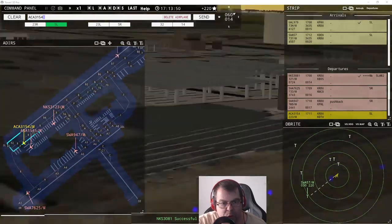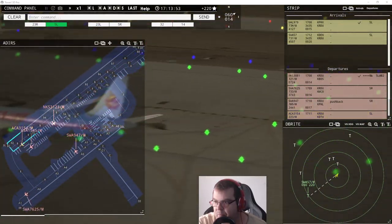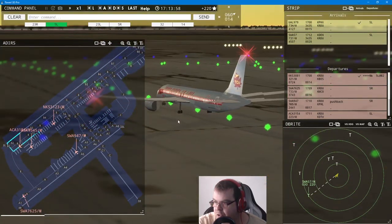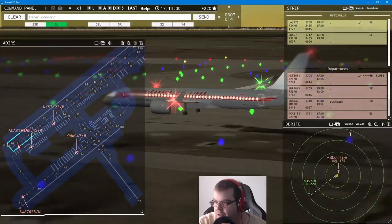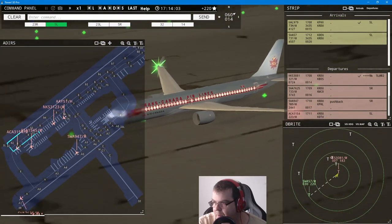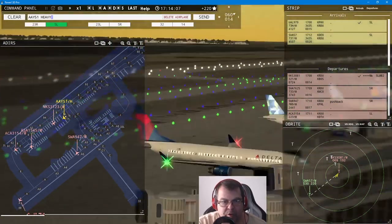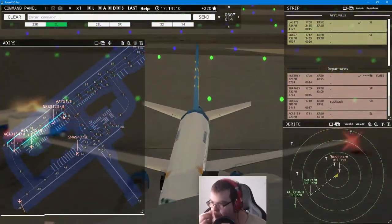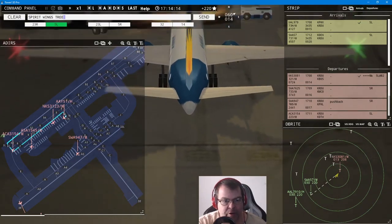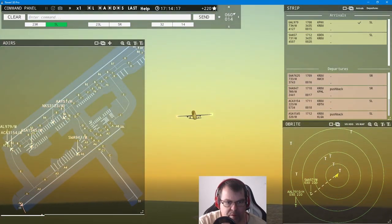Very special treat here for you, folks. Allegiant 51 heavy, pushback approved, expect runway five left. Spirit Wings 3081, contact departure. Southwest 7625, wind 60 at 14 knots, runway five right, cleared for takeoff.